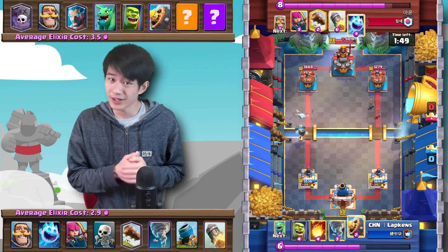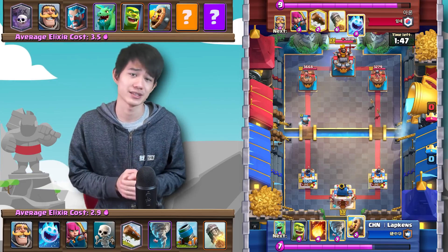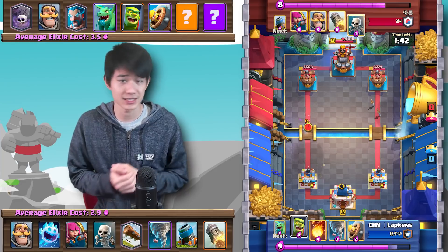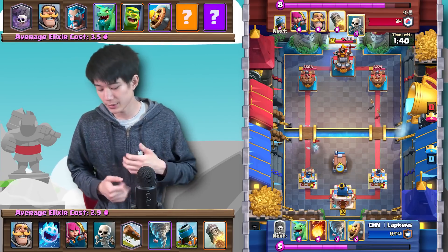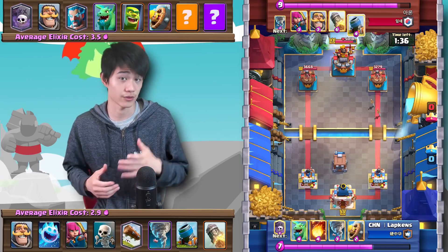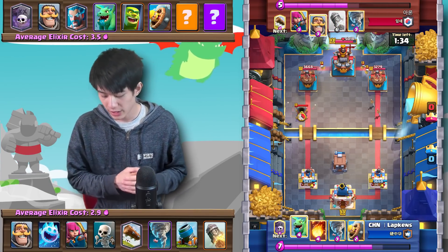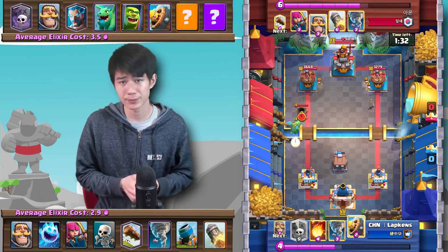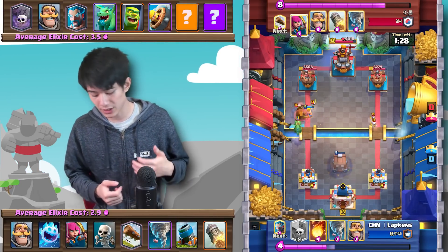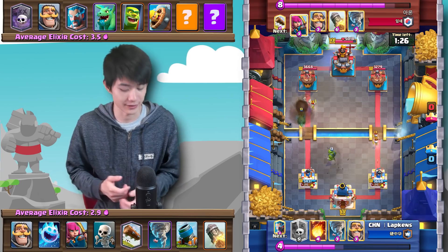The opponent has a lot of ways to deal with the Mortar, so even though we already have a King activation, it's still going to be a relatively difficult matchup to win because there are so many cheap mini tanks that are so difficult for the Mortar to actually break through. On the other hand, the Graveyard player can get consistent chip damage since it's very difficult to fully stop a Graveyard.